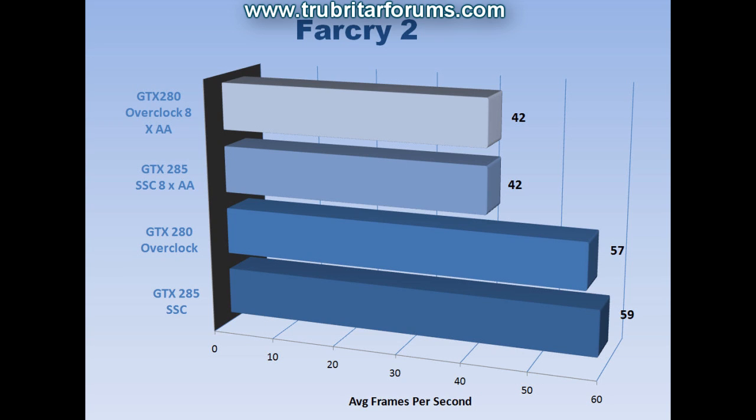Checking out the scores from the Far Cry 2 benchmark: the GTX 280 overclocked and the GTX 285 are running neck and neck with 8x anti-aliasing engaged. With no anti-aliasing, the GTX 280 does fall by 2 frames a second.